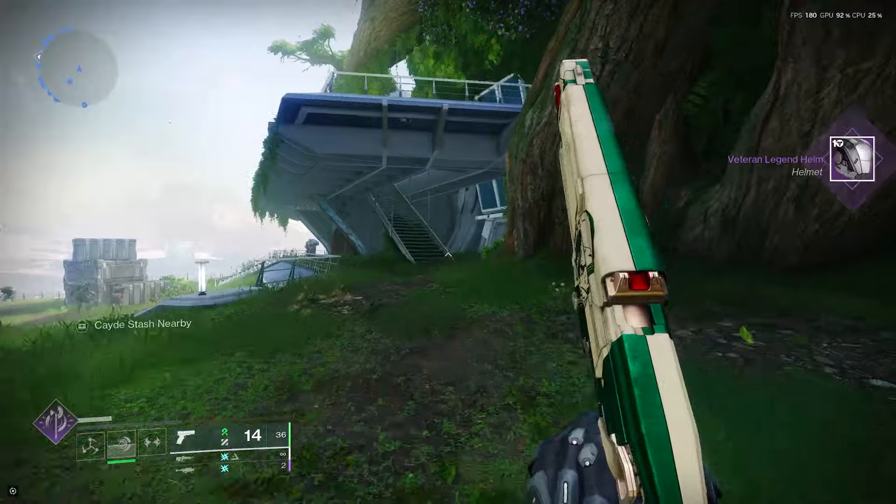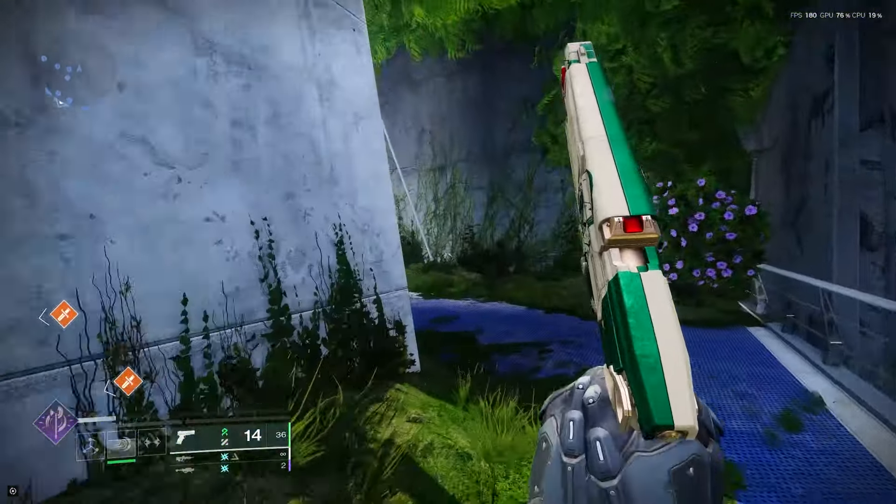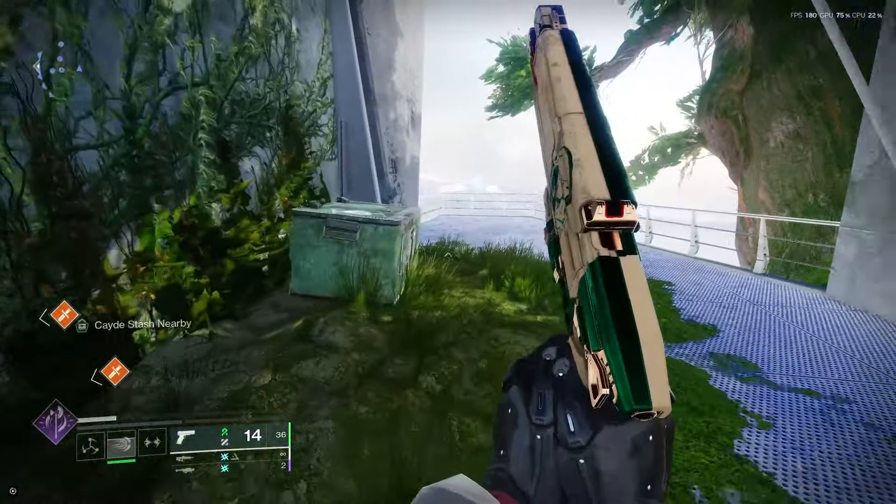Moving on from here, we are going to go up the stairs to the right, and we are going to take another right once we're at the top. You should see Cade's stash on this wall.